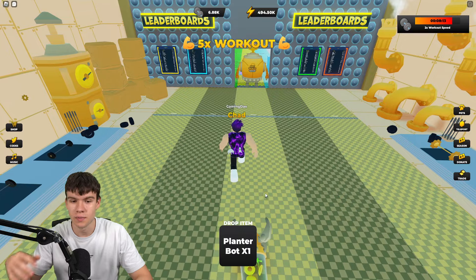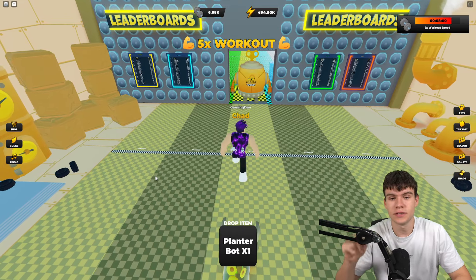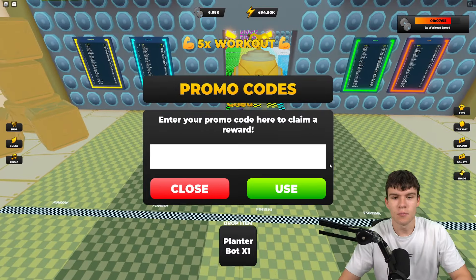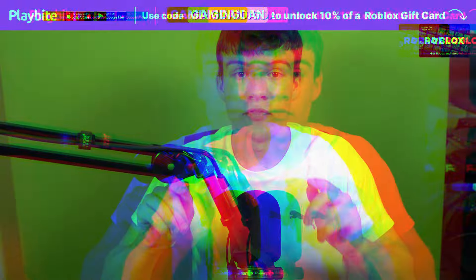We've got so many working codes to redeem inside Strongman Simulator. To claim codes, go to the left side of the screen, click on where it says codes, and type your codes in there. These are in no particular order, so let's get into it.